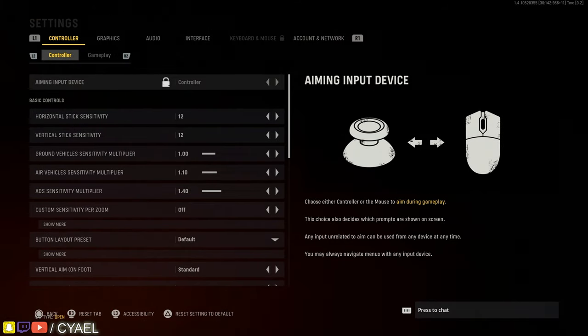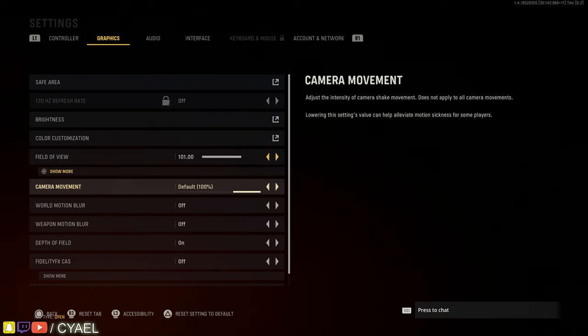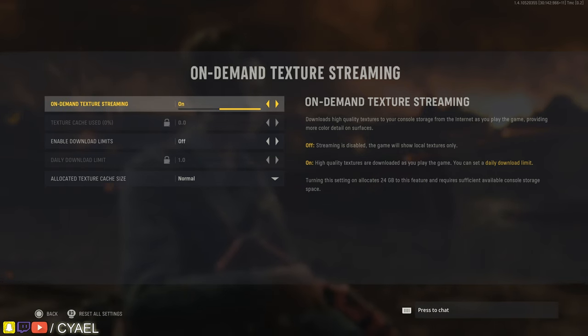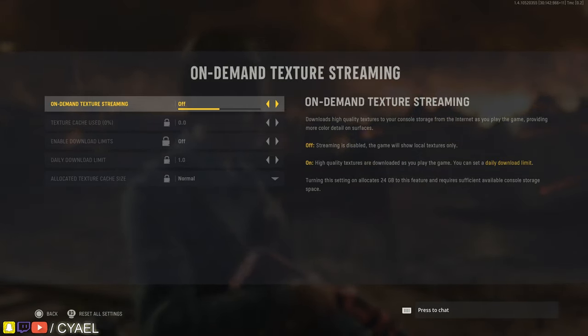What you're going to want to do is navigate to settings from the lobby, bumper over to graphics, and then scroll all the way down to on demand texture streaming. Highlight it, press through, and you'll be able to turn it off. Set it off.